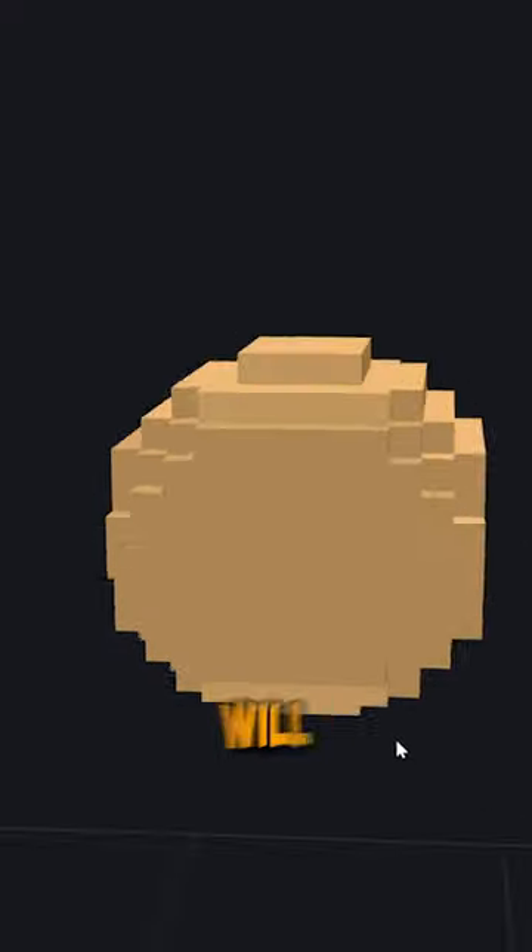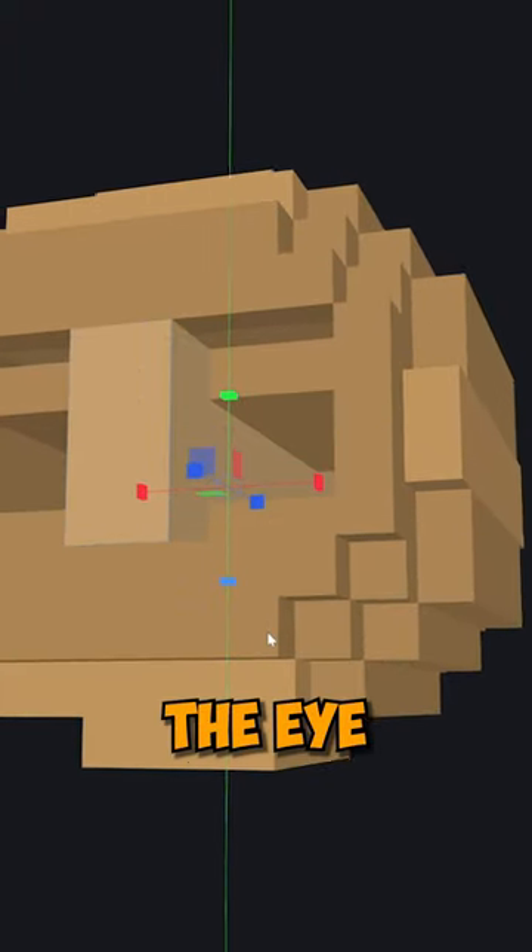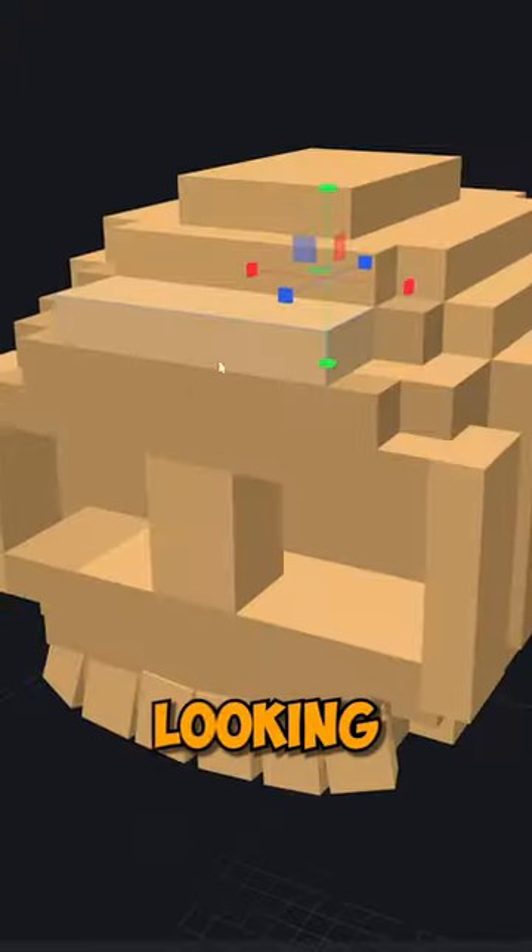So let's start with the skull, which we will just make out of various cubes to make this roundest shape. Carve out the eye holes and add some teeth. Looking good!